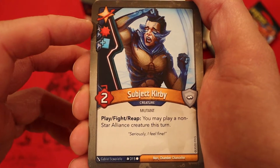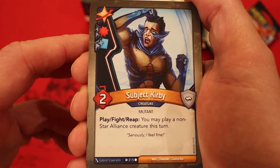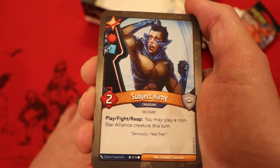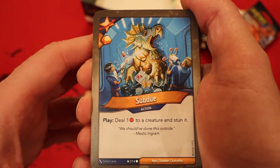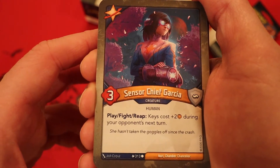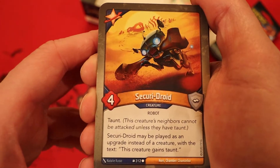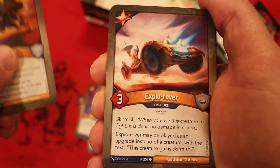Subject Kirby with a damage pip and a draw pip, two power — play, fight, reap: you may play a non-Star Alliance creature this turn. We're already in the common, so we don't have a chance of getting a transporter platform with this guy — that could have been awesome. Subdue with amber and heavy plate: deal one damage to a creature and stun it. Sensor Chief Garcia, three power — play, fight, reap: keys cost plus two amber during your opponent's next turn. Securing Droid, four power, taunt — may be played as an upgrade instead of a creature, giving it taunt.